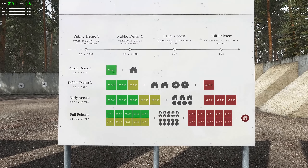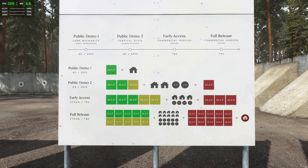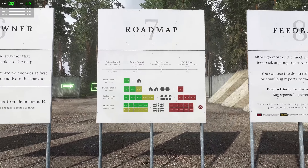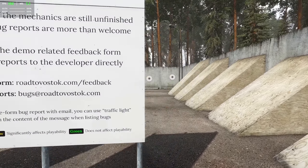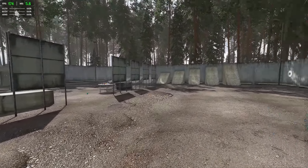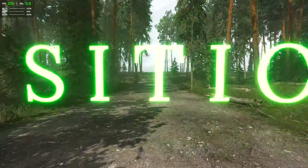He's actually got a roadmap on one of these signs. So we're in the public demo right now which features one map — not sure what the house symbol means, maybe lootable buildings. Then public demo 2 in 2023, early access and full release which are both to be announced. Although most of the mechanics are still unfinished, feedback and bug reports are more than welcome. I think we've done everything in this area, so let's go apply what we've just learned to the main map.